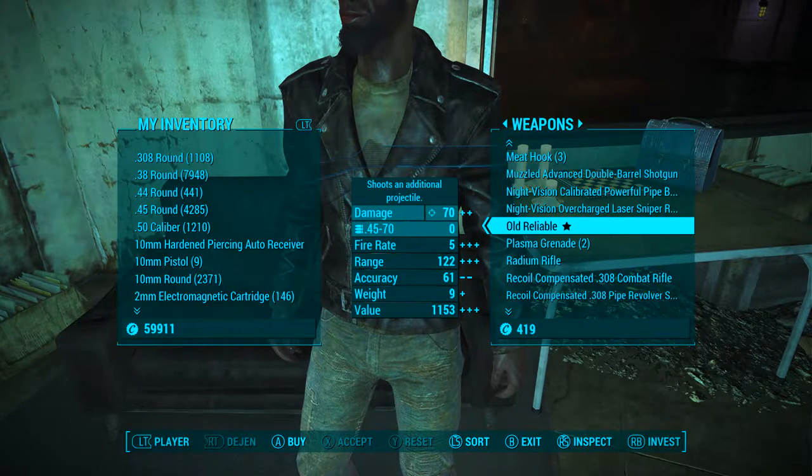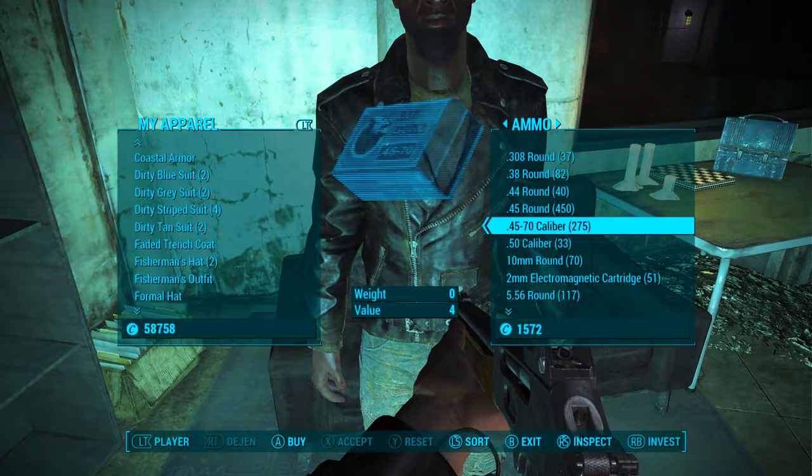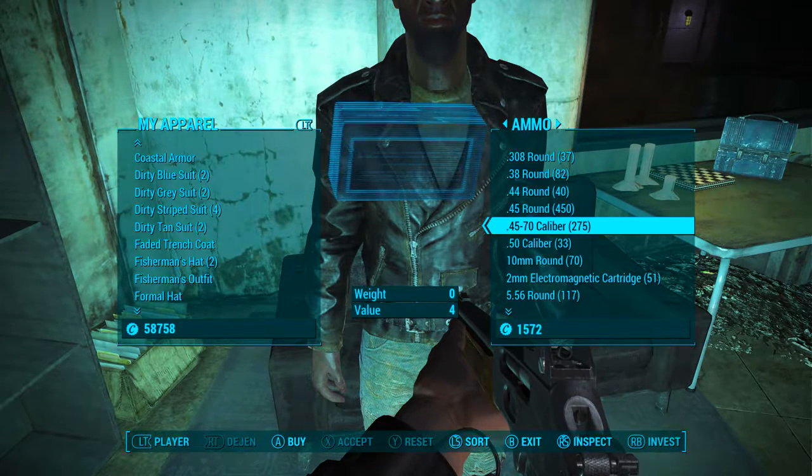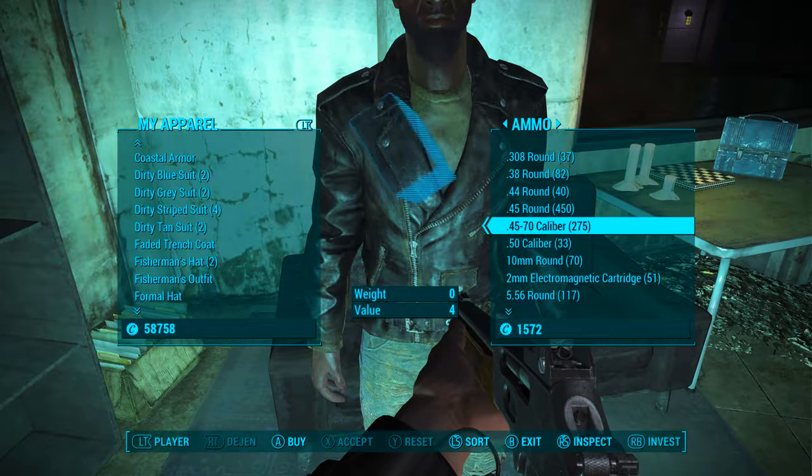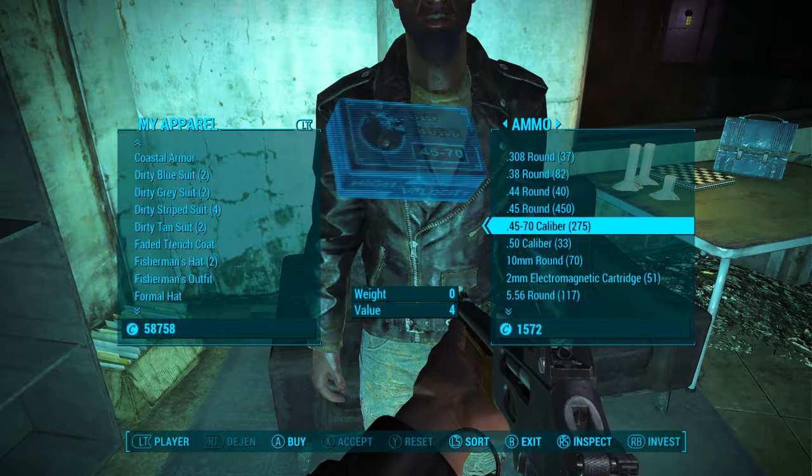The price of this weapon will vary depending on your character's current charisma level. Now while we're here I would highly suggest you buy the .45-70 caliber ammunition. It is a new type of ammunition introduced with the Far Harbor DLC, and it is also the ammunition that Old Reliable uses, so be sure to grab some.